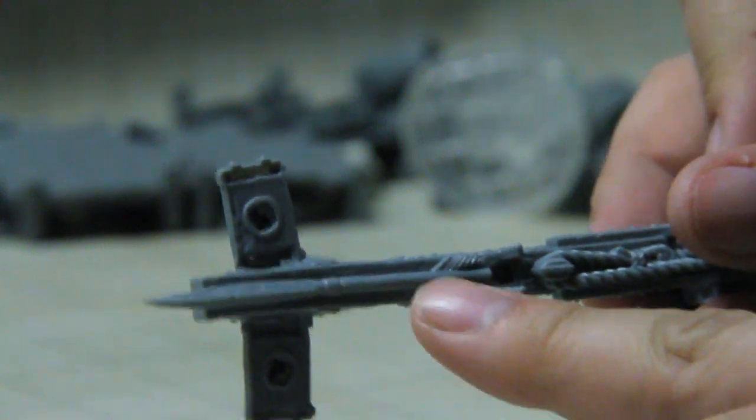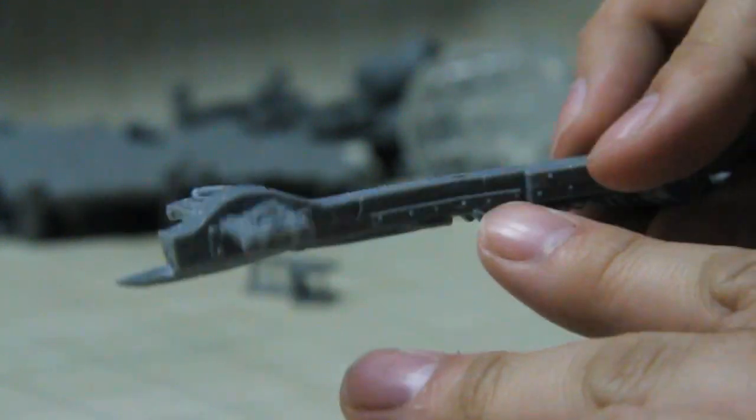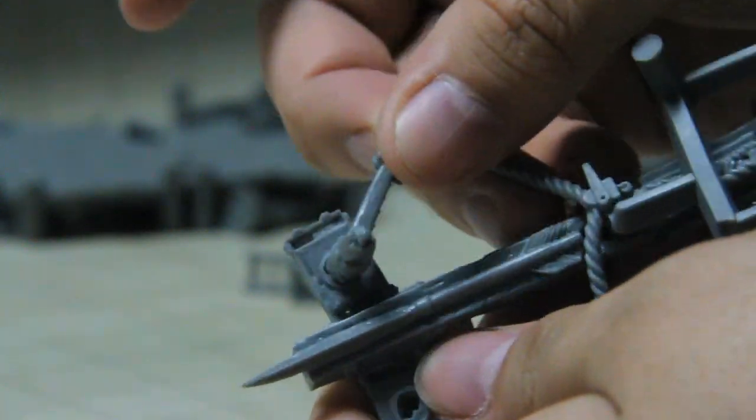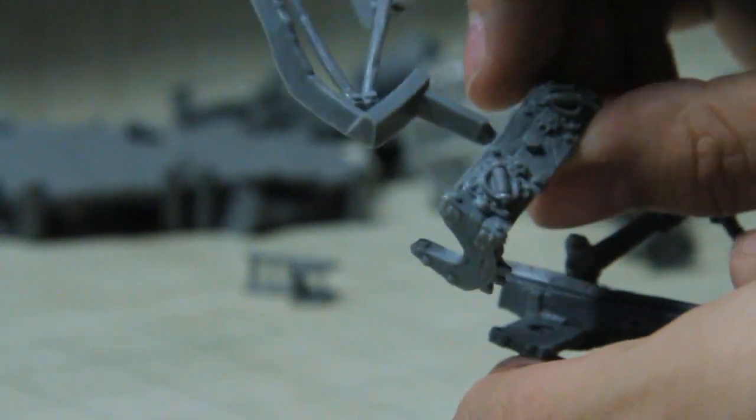I have the Death Rattle Ballista, and the bolt is baked right into the main part of the contraption. There are all sorts of little details: on the top are the actual bands, the string at the back, a decorative piece that connects over top of the strings, and a wooden bit on the bottom which has the actual connection points for the wheels.